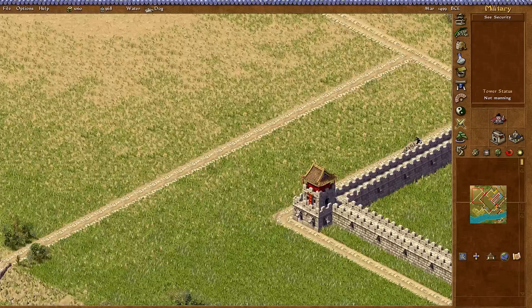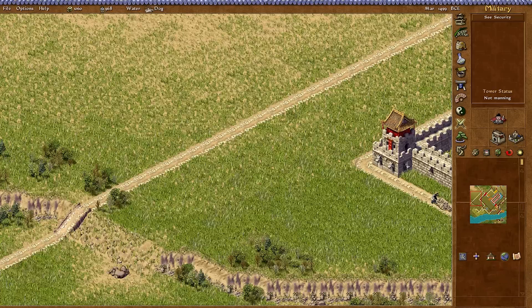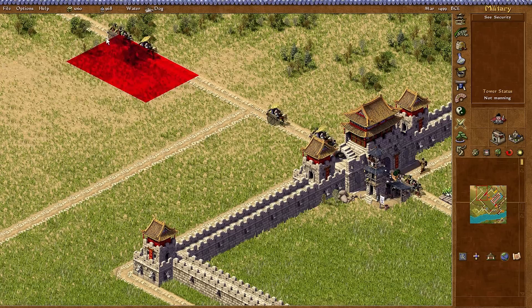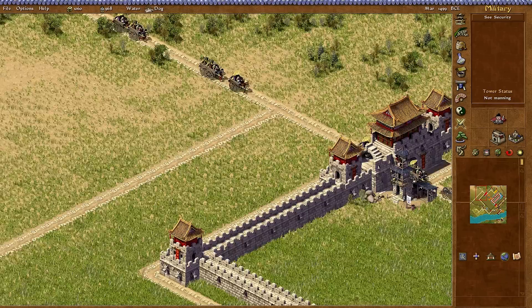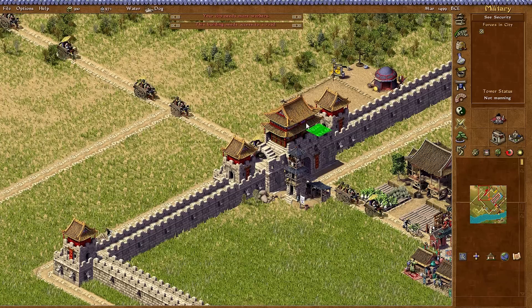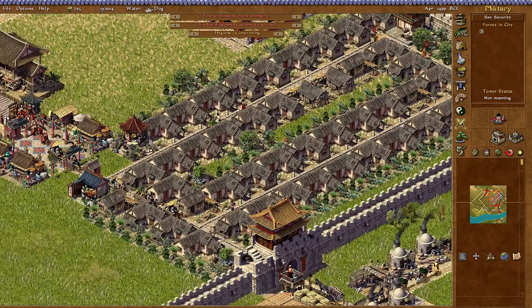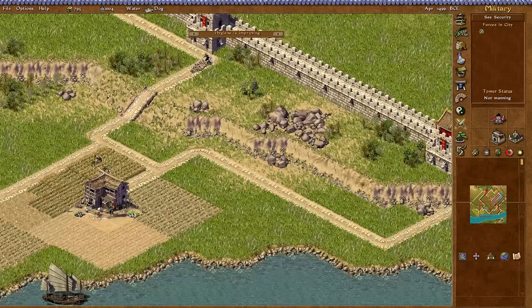The infantry fort only costs 150. Looking for good Feng Shui placement - there we go, we can place it up here near the city gate by some trees that provide it some cover. It needs road access, so there we go. We're going to start building up our military, which is good because someone will start marching on our city relatively soon. Our housing area has actually evolved back up - we've got millet and cabbage in there.